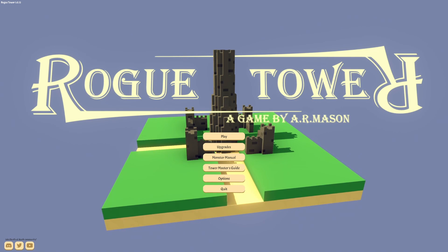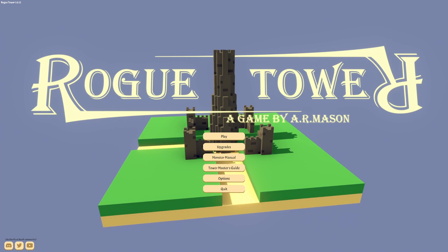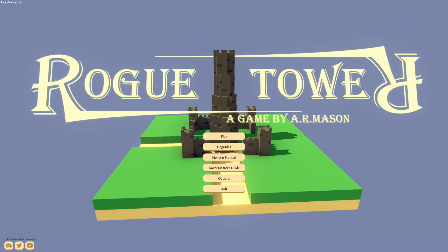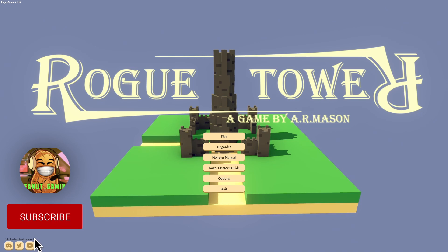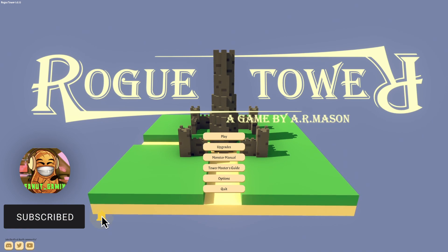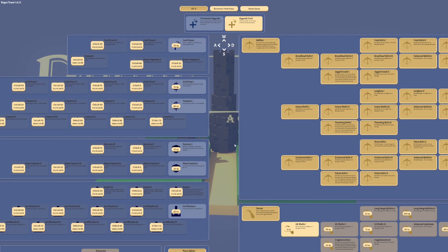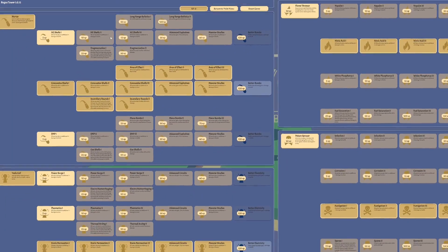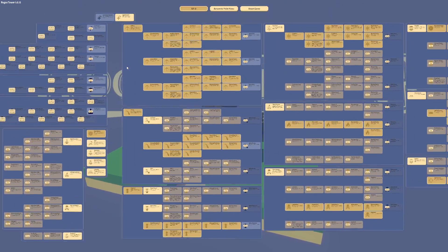Hey guys, Peanut Gaming here and today we're gonna get into another video that I found by Real Civil Engineer called Rogue Tower. I thought it looked pretty cool so we're gonna get into it. It's another tower defense game. It has a bunch of upgrade cards — these ones are ones you can get throughout the game. These are all already unlocked. The ballista is the initial one and as you can see there's just a lot.